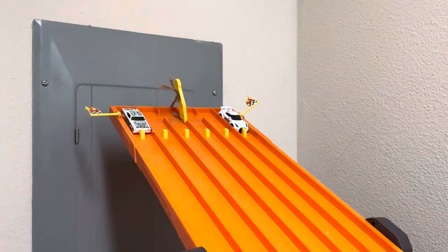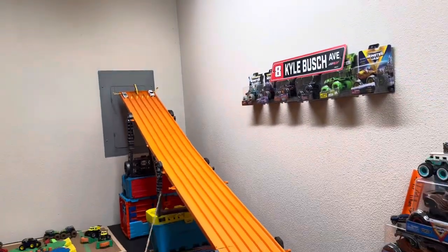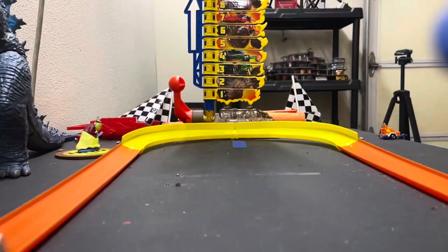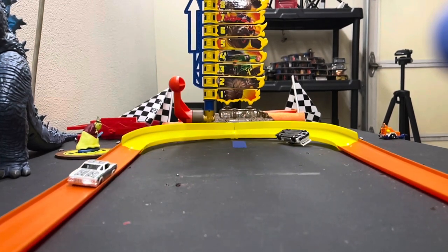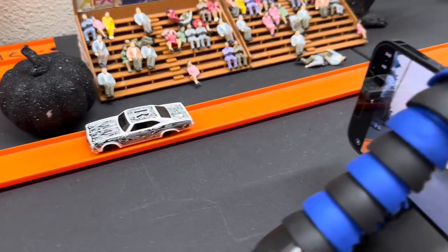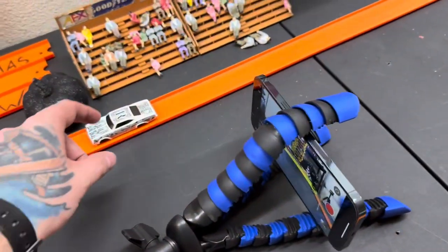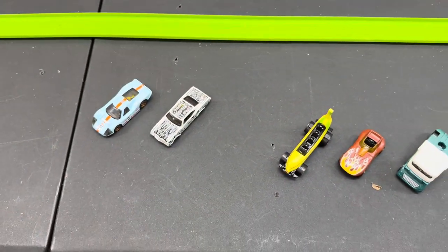Next: the Skyline GTR taking on the 65 Impala, who avoided damage last time. I truly don't think the Impala can escape catastrophe this time. Oh my goodness — the 65 Impala saw a wounded Nissan GTR and capitalized! The Skyline had trouble coming off the super stretch, couldn't correct before the turn, crashed himself, and then the Impala took him out like garbage.